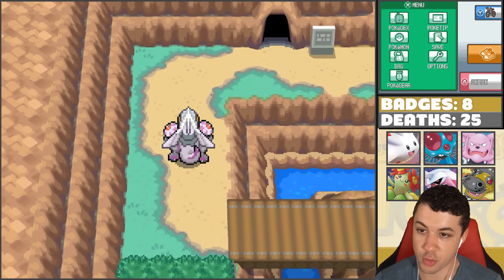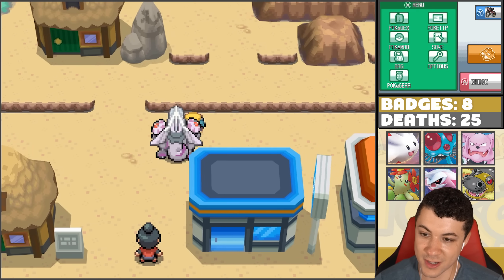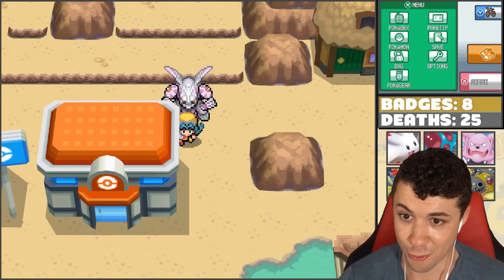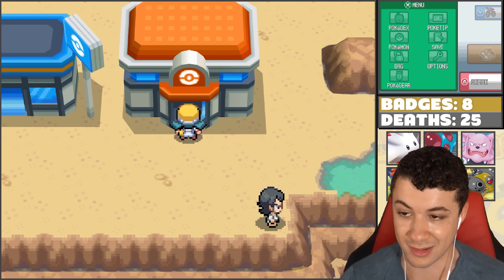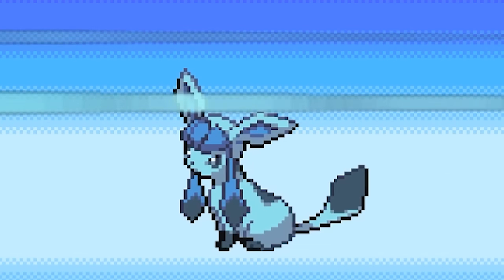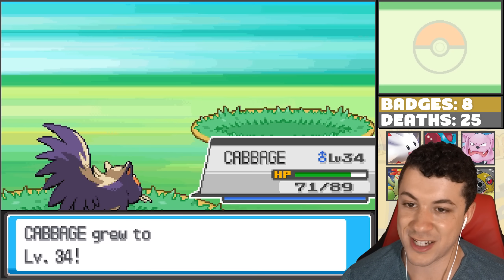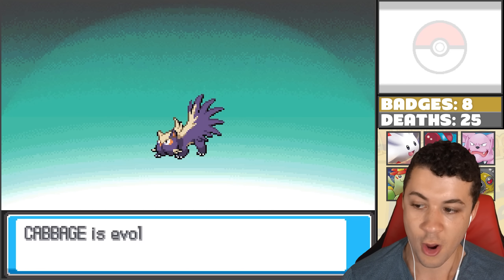Now I'm going to train up Stunky and train up Iki a little bit. I want to see if Iki learns anything good, because Intimidate is a really good ability that will help us out a lot, so I might use it on the team. Hit him with the extreme speed. Is that going to be enough experience points to level you up? 448. Yes. Cabbage is getting to level 34, and let's see what Cabbage is going to turn into. What? Cabbage is evolving!